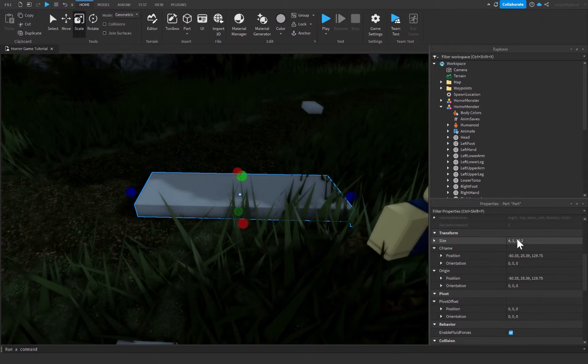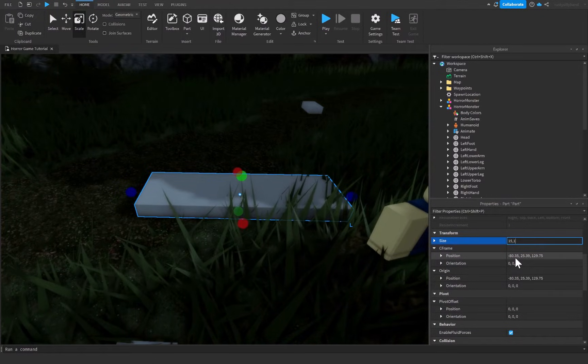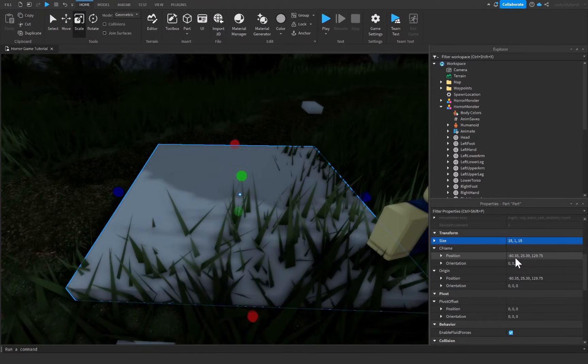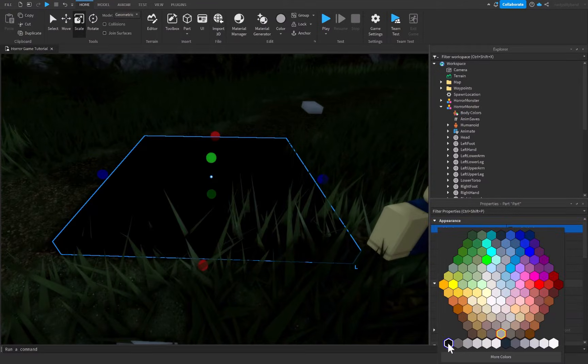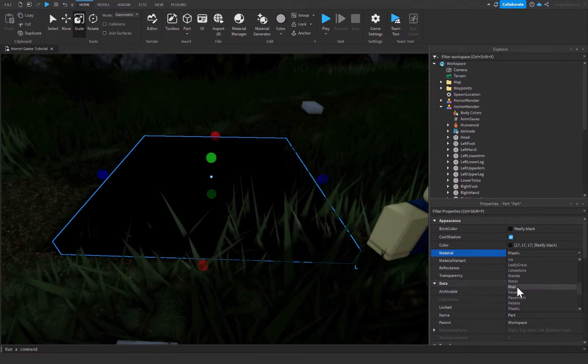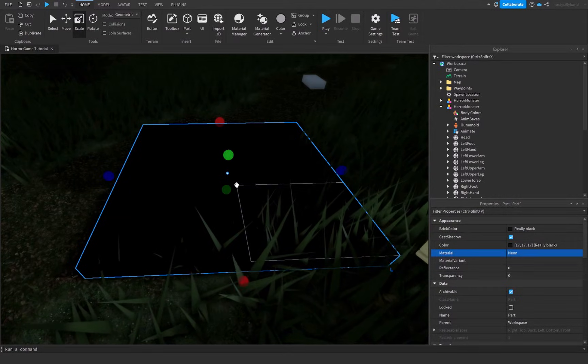I'm going to make this box about 15 studs by 1 stud by 15 studs — just a very simple square. I'm going to make the brick color really black and the material will be neon, so that way there's pretty much no light reflection on this part.